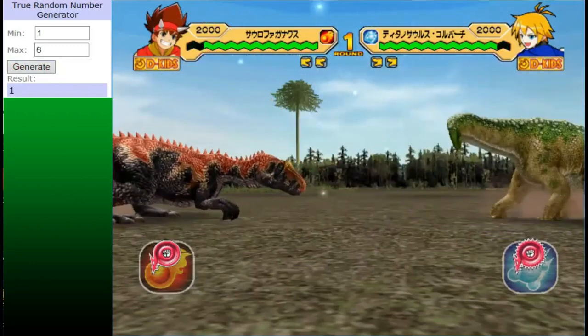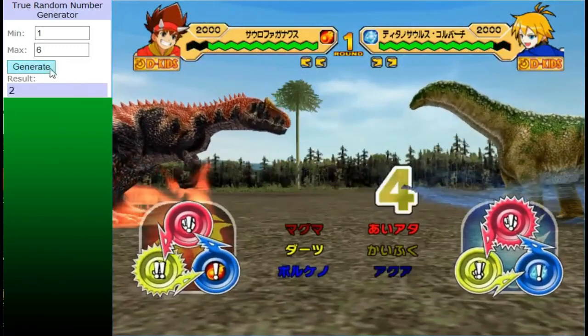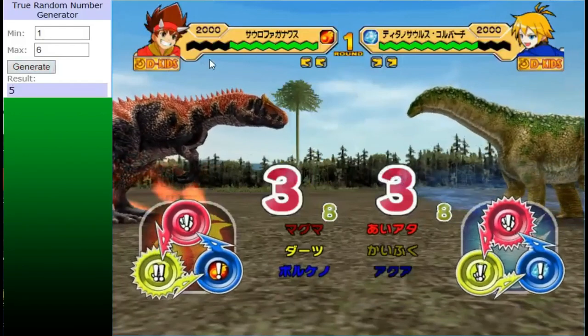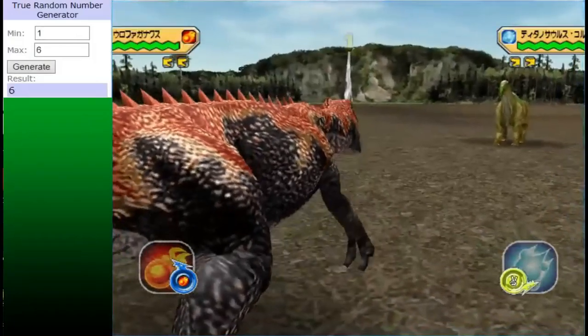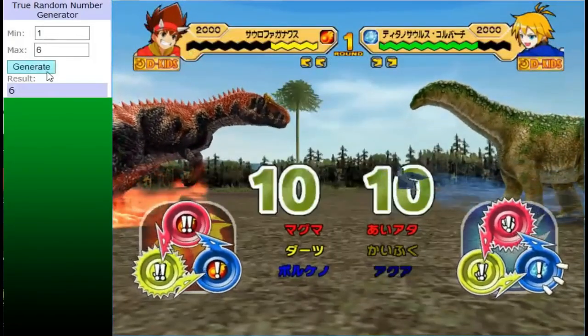We start with a TIE — a TIE Attack effect from the Isosaurus coming in, and it's another TIE, nothing to separate these two thus far. Who will strike first? It's the Isosaurus — the Titanosaurus — with the TIE Attack, TIE Attack, TIE Attack, and the Sorofaganax takes a beating.